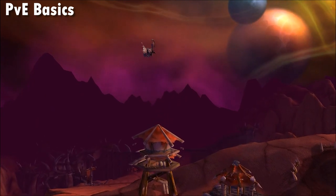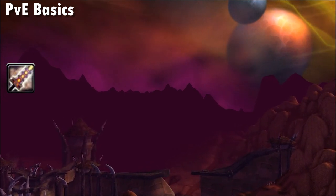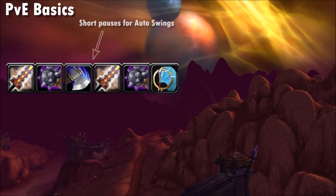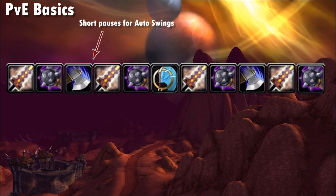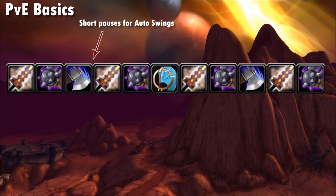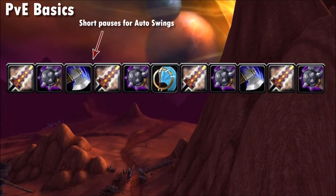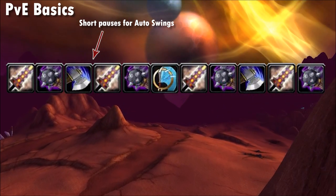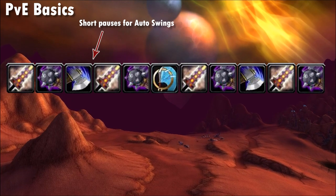For Arms, it's all about slam timing. Weave your Slam with your autos to ensure Slam doesn't reset your auto swing, while keeping Mortal Strike and Whirlwind on cooldown as a priority. The typical cycle can be summarised as four Slams, two Mortal Strikes, and a single Whirlwind. Under execute range, conventional wisdom is that your normal rotation gives higher DPS since Execute doesn't scale with weapon damage and you're using a two-hander. When required to move a lot during the final 20%, you may wish to Execute to avoid mishaps with your auto and slam timing.